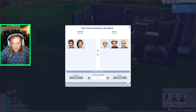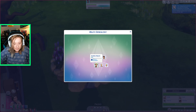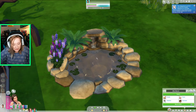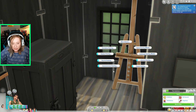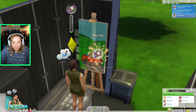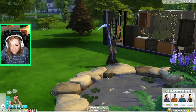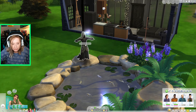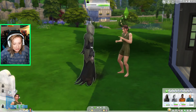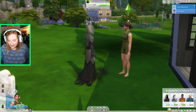She jumps in the pond and starts dying. We've got to talk to the Grim Reaper — introduce yourself before he leaves, because we need to befriend him. He doesn't seem to like me at first. I try a deep conversation and tell him a joke. After a bit we're good friends, but I didn't get the achievement notification. The game probably forgot what it was doing.